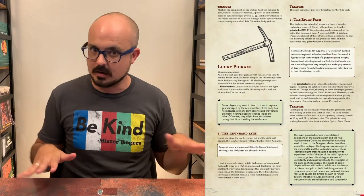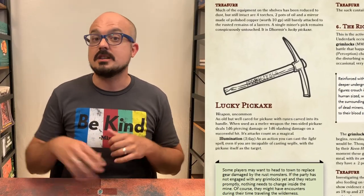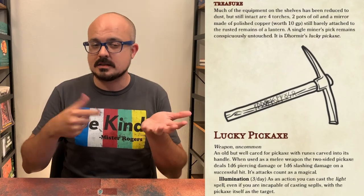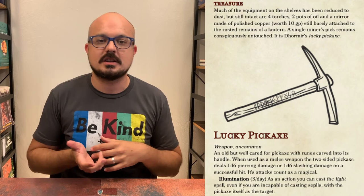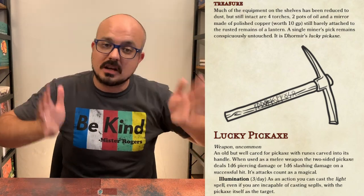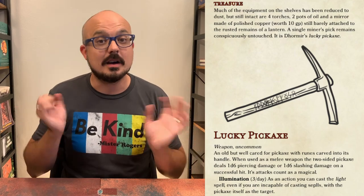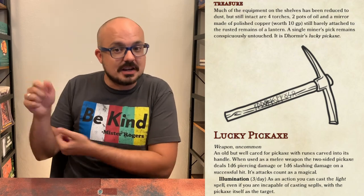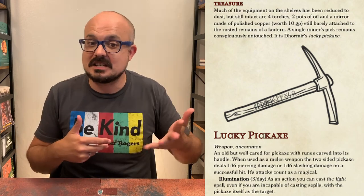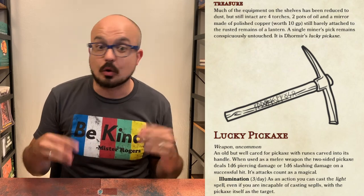For treasure, most everything metal has been transformed to piles of rust dust, but there are wood torches, clay pots of lamp oil, and another mirror — this one made of copper so it survived the rust monsters and maybe calls a little more attention to itself. There is also one conspicuous gleaming pickaxe that is remarkably untouched because it's magical: we have found Dormir's lucky pickaxe. It's basically a simple d6 weapon that also casts light on itself — and what I think is particularly cool is you can do slashing or piercing damage depending on which side you hit the target with. I really wanted to make something just cool enough to create a moral quandary and tempt players to keep it for themselves.